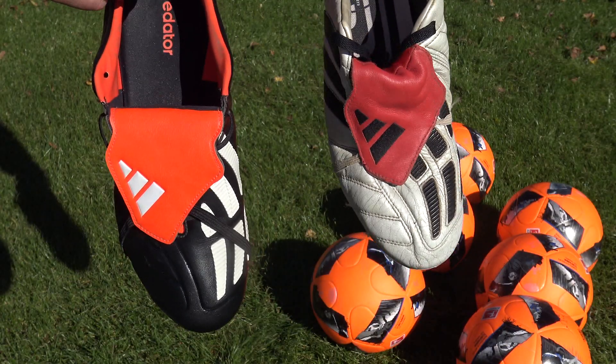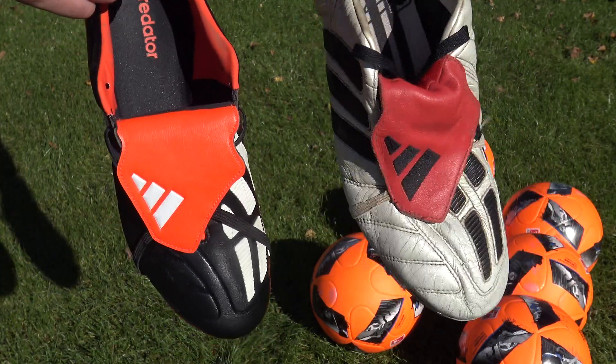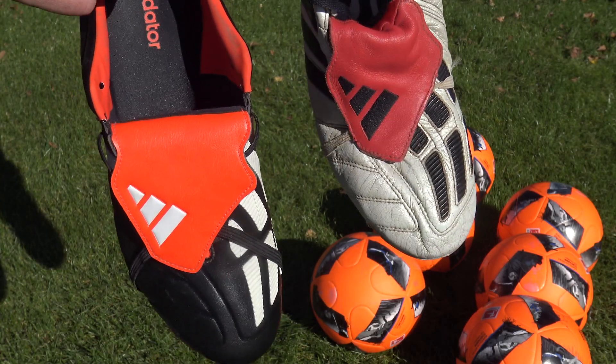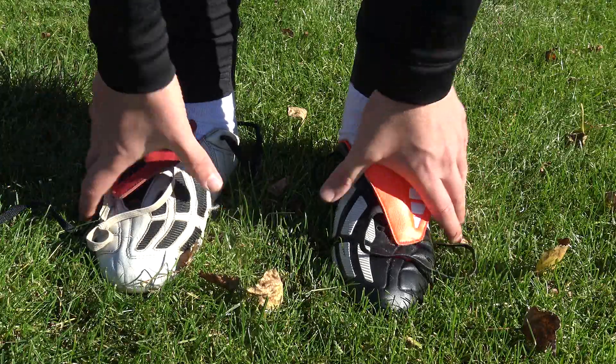Another significant difference is the weight. The OG model weighs about 320 grams and feels pretty heavy on foot — noticeably heavier than modern football boots. The remake Manias weigh 285 grams, so lighter than the OG, but compared to something like the Mercurial Vapor or the Adidas X, they're still fairly heavy, giving that more heritage feel.